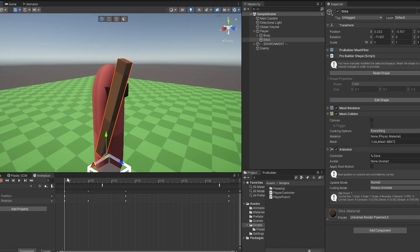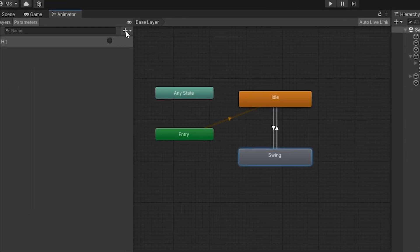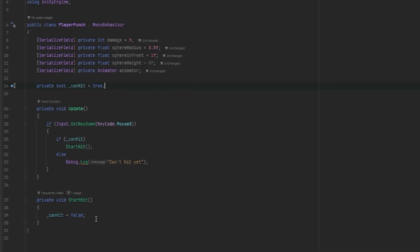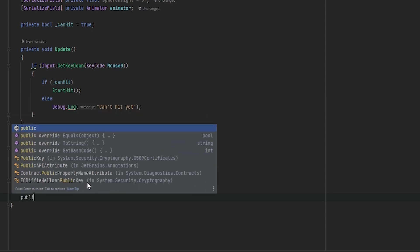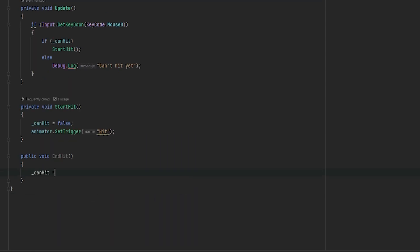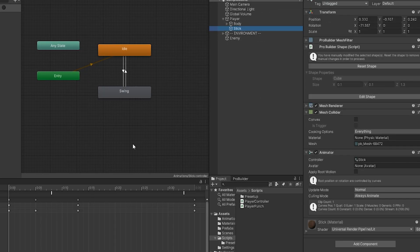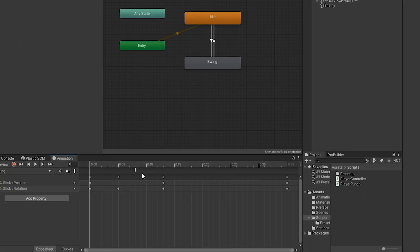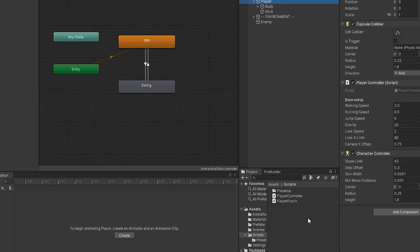Let me show how my animation is set up. On the stick's animator you can see a basic idle state set as default, then a swinging animation. Up in the parameters I've set up a trigger called 'hit', so we call animator.SetTrigger('hit') and this will trigger the animation. We also want a way for _canHit to be set back to true once the animation is done — this will be done through a public method called EndHit, where we set _canHit to true again. I'm also going to create a CheckHit method for when we actually check whether we've hit something — we'll leave these empty for now and come back to them.